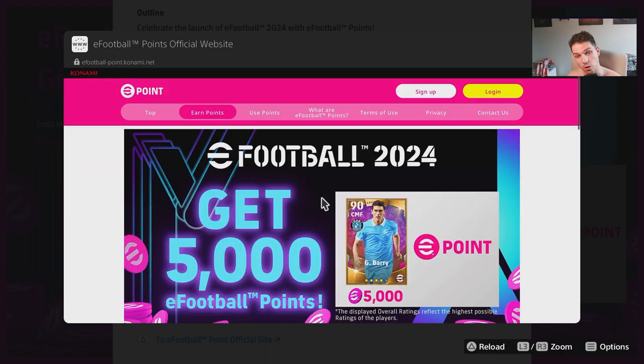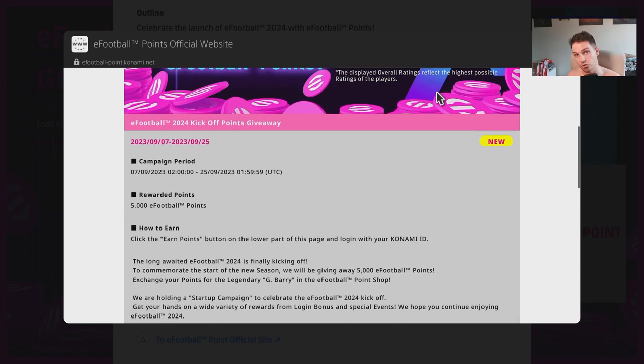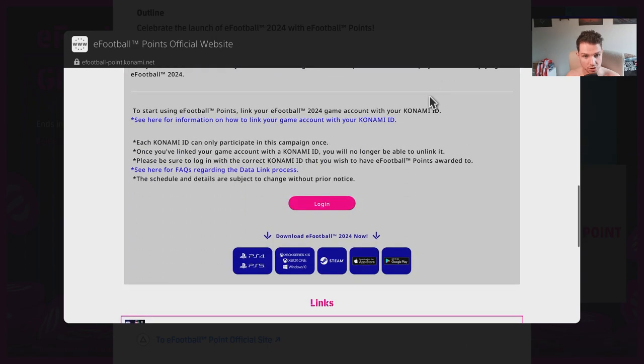Once you click on that, it's going to bring you through to the website main page. All you have to do is either click Login if you've already signed up, or sign up now. Just link it to your Konami ID and your email address. Once you've signed up and linked both, you simply log in with that same email address on the website.